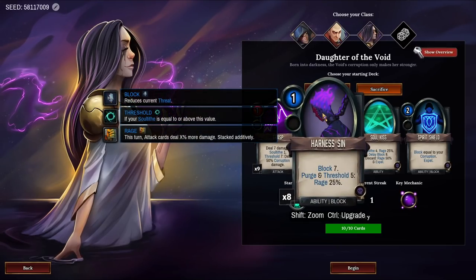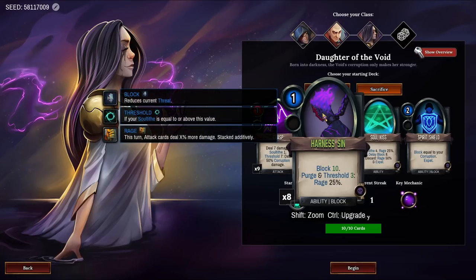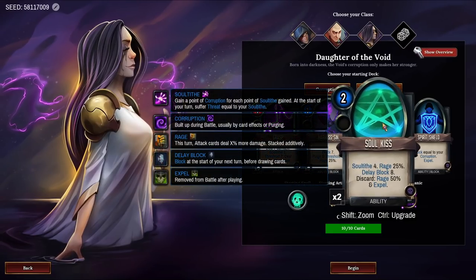Deal 50% Corruption Damage. It upgrades to lower the Threshold. We also have Harness Sin — Block 7. On Purge and on Threshold 5, Rage 25%. Upgrades to increase to 10 block and lower the Threshold. Soul's Kiss: Soul Tithe 4, Rage 25%, Delay block by 8. If you discard this card, that is not purging — discard does not count as purging.